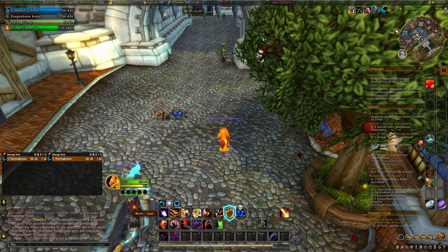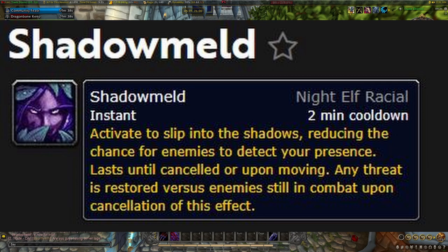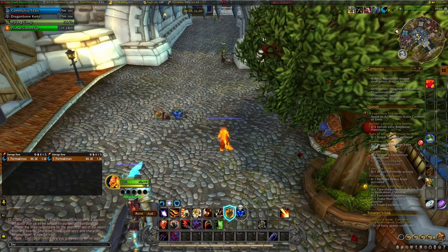Lastly, Night Elves possess one of the most useful farming abilities — a racial called Shadowmeld. What does Shadowmeld basically do? It lets you drop out of combat instantly, because you're gonna have many situations where you're stuck in combat and you want to get out. Just use Shadowmeld and you're out of combat immediately.